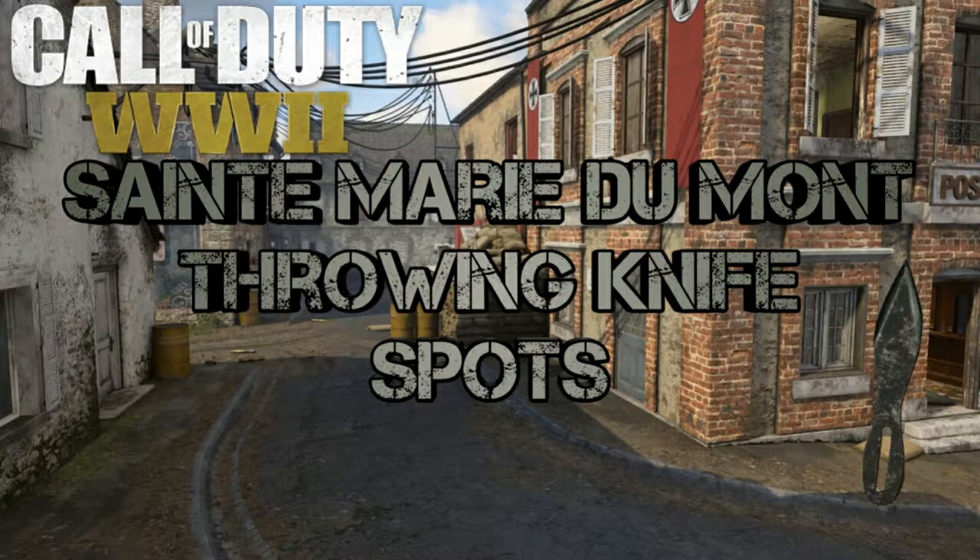Yo, what's going on everyone, it's Jenna here bringing you guys throwing knife spots for the map St. Marie Dumont on Call of Duty World War 2. Now in case you're tuning into my spot videos for the first time, you will need the Expeditionary Division equipped on your class and it needs to be leveled up to at least level 3, that way you can have the strong arm effect on your throwing knives.